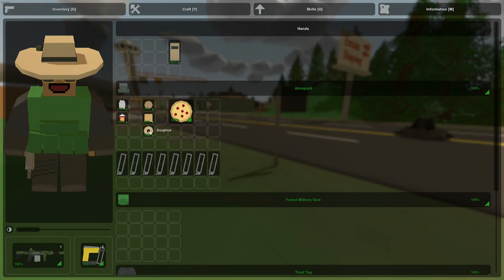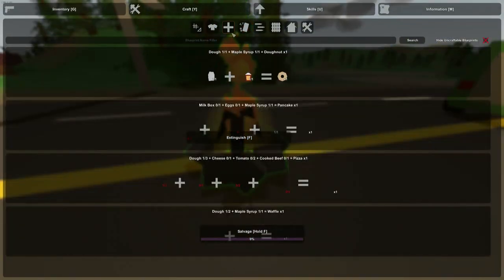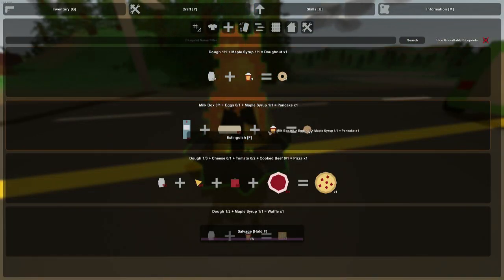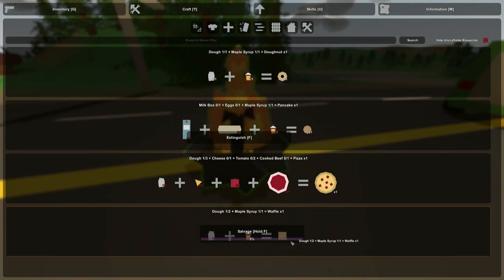Or if you get more complex and add some beef and cheese, you can make yourself a pizza. Now if you are next to a campfire, you will notice that in the supplies category of crafting we now have new food items. One dough and one maple syrup makes donuts; milk, eggs, and maple syrup make a pancake; three dough, one cheese, two tomatoes, and one hunk of beef make pizza; and two pieces of dough with maple syrup creates a waffle.